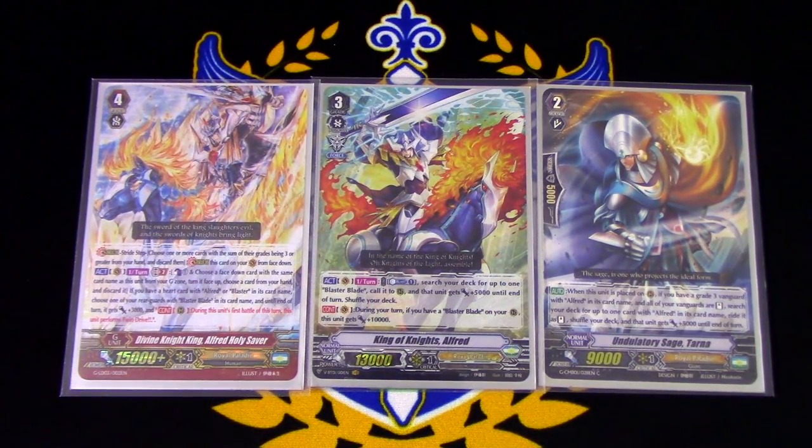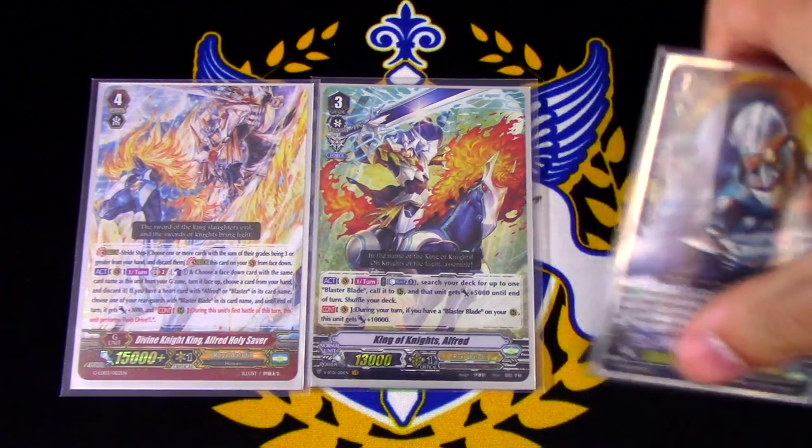Hey guys, welcome back to Nexus Core. I'm Richard, and I'm going to be showing you guys my premium Royal Paladin Alfred build, which focuses around Tarna and getting multiple force markers in one turn. So let's just get right into it.